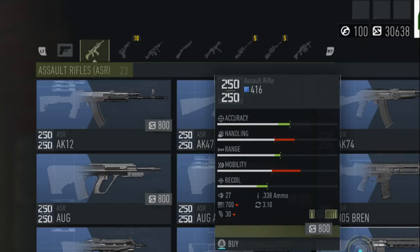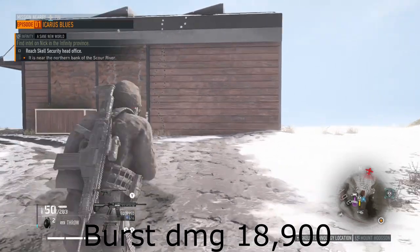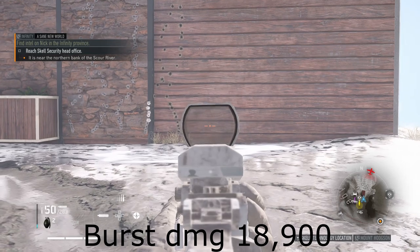The 416 has fairly low damage and the recoil is a bit high, but it's consistent, so it's fairly easy to control once you get used to it.